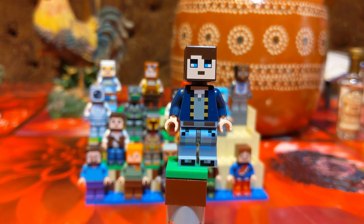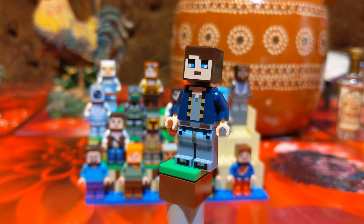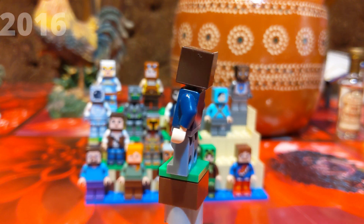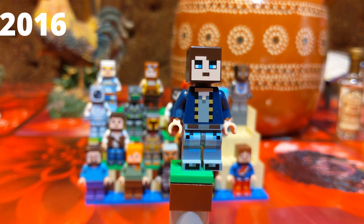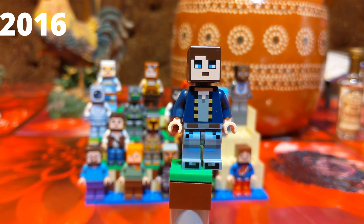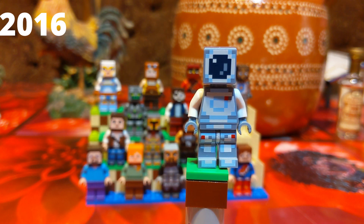Moving on, we have the dirt figure found in the same set. This guy looks a little bit like a pirate or at least a crew member. You can see a very nice dark blue little jacket with some going buns and a low shirt, and some nice jeans. A pretty good looking figure found in Skin Pack 2.